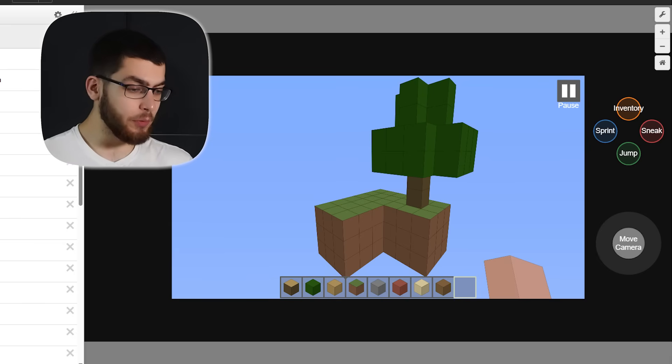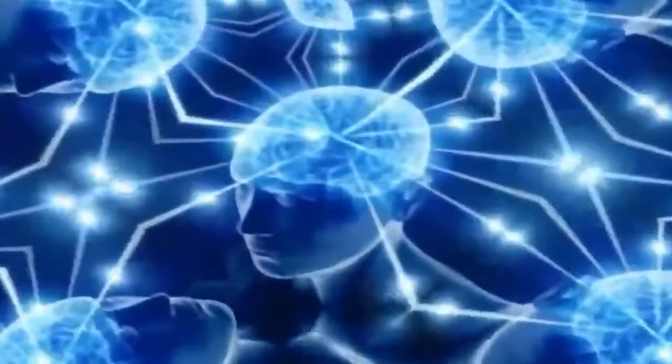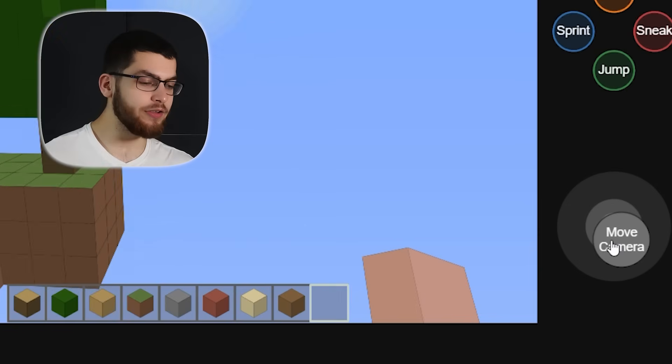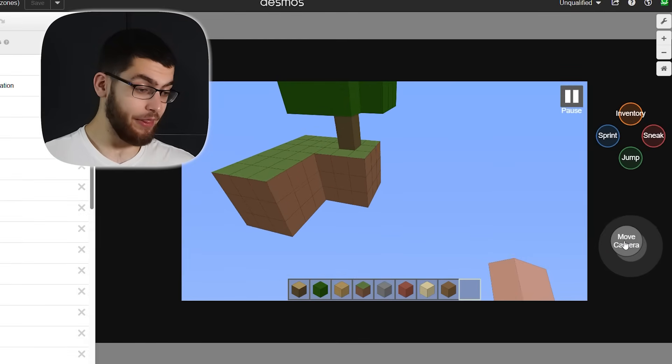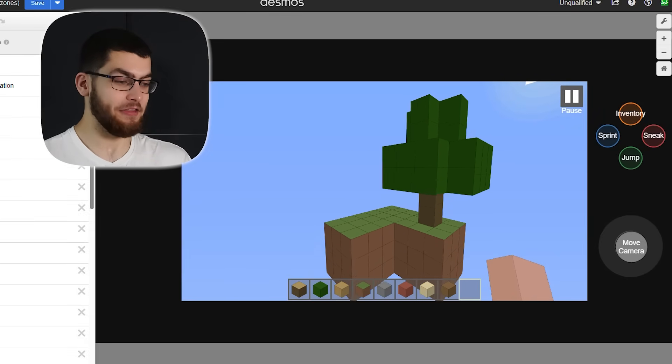So you start out floating above this skyblock, which is similar to what I had to be honest, because I thought how am I going to stop it from lagging so badly, and there was only one thing: reduce the number of blocks, and a good way to do that was to create a skyblock. You can move around using this joystick here, which is pretty smooth. The rendering is so perfect and smooth that you could almost forget that this is Desmos and just start playing the game.